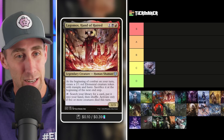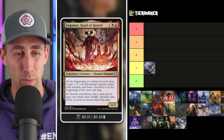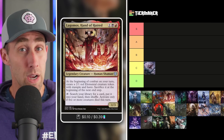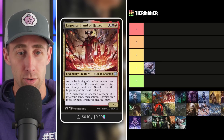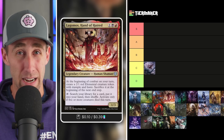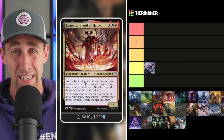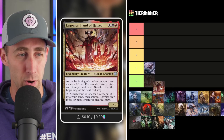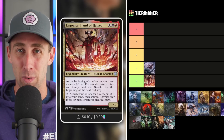Next up, Lagomous Hand of Hatred — I actually built a really fun deck around this one. It's a 1/3 Yubin Shaman for one black and one red. At the beginning of combat on your turn, create a 2/1 red elemental creature token with trample and haste — sacrifice it in the end step. You can also tap it to search for a card and put it in your hand; activate only if five or more creatures died this turn. So it gives you creature fodder and a tutor outlet, though outside of that tutor it isn't doing all that much. I'm going to throw Lagomous in the D tier to start.